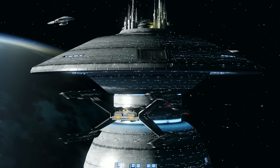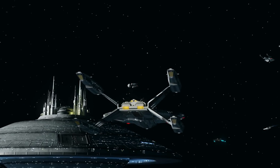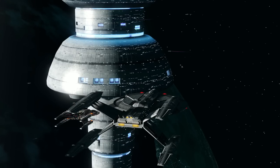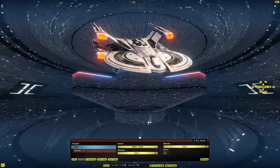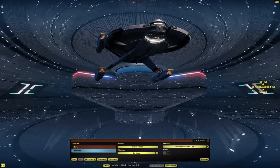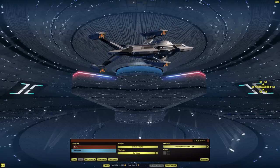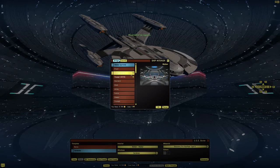All right, here we are in the ship tailor. The template is the Cardenas — you can also switch it to the Buran but we'll keep the Cardenas. I can't recall if it's supposed to be 'Cardenas' or 'Cardenas,' so I apologize if I'm butchering it — somebody will let me know in the comments. The interior comes with the Walker interior, and you can select any of the other bridge interiors. It defaults to the Discovery era Starfleet type 5.